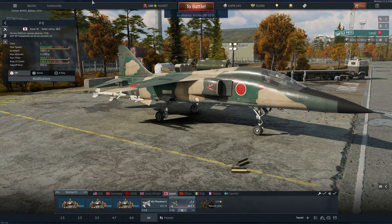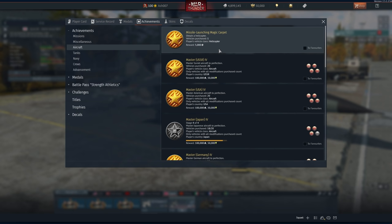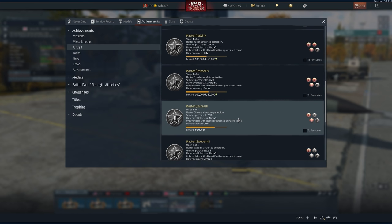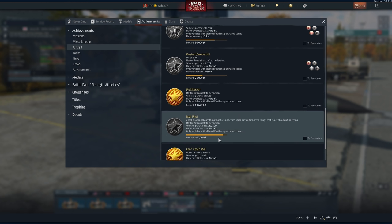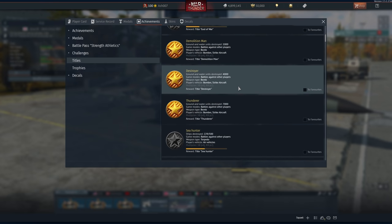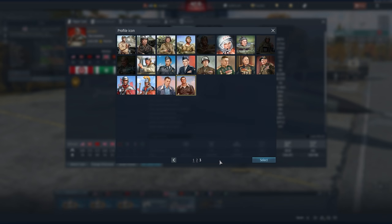Do you actually get anything for playing War Thunder this long? The answer is no. In Achievements under the Aircraft tab, you get one for getting a helicopter, some Silver Lions, Master of Perfection for vehicles purchased — 100,000 Silver Lions for each. But there is no achievement for getting all 659 aircraft. Where is the special title, or something that says 'I've unlocked all the aircraft or all the tanks or all the ships'? Why don't they give us a profile picture or something to let us stand out just a little bit?